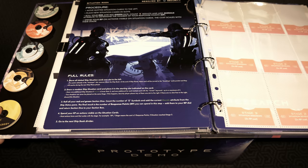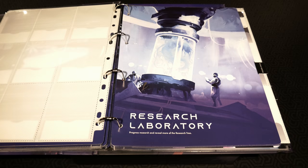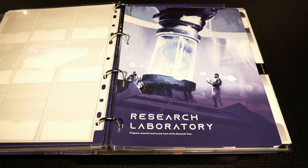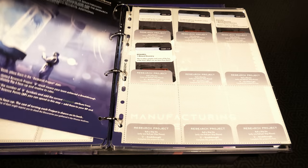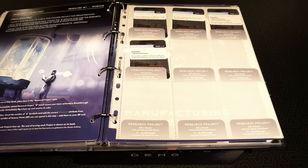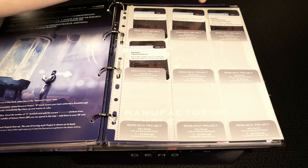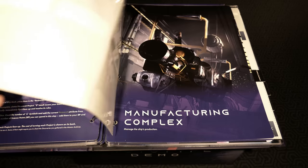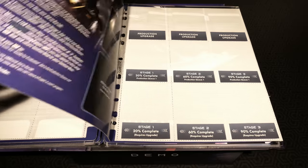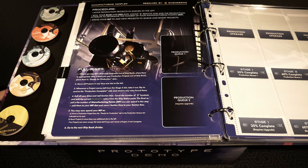Research laboratory - progress research and reveal more of the research tree. The rules and procedure are here, and then you've got all these pockets for the different research projects: analyzing messages, builders landmark, extreme biome survival, alien material samples, all kinds of stuff. Manufacturing complex: manage the ship's production. We've got production upgrades, different stages of where they're at, and full procedures for that as well.